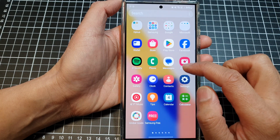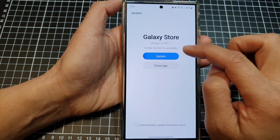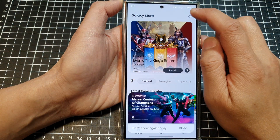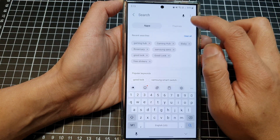In here you can open up your Galaxy Store. I need to update my Galaxy Store so I'll do that. Once the update is completed, tap on the search button at the top.